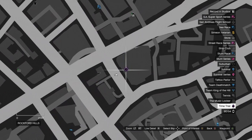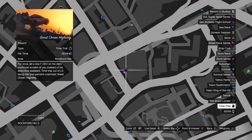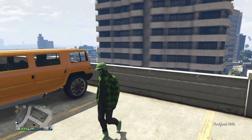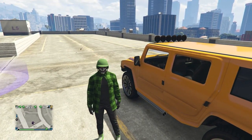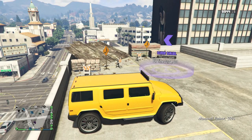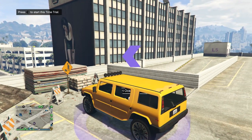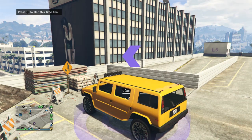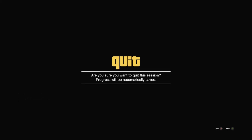The time trial location changes every week, so just find it and go there. Once at the time trial, find a vehicle - it doesn't matter if it's your personal vehicle or a civilian car. Drive up to the time trial, and as soon as you start it, hurry and switch to a story mode character. I'd recommend Franklin because I know that one works. Hold down on your d-pad, move up to the story mode character, and go into story mode.